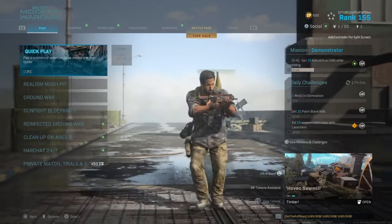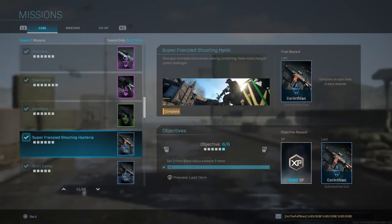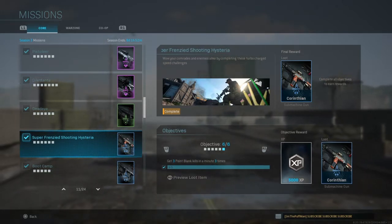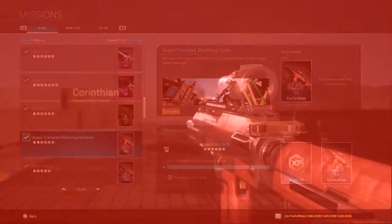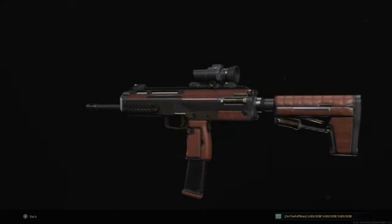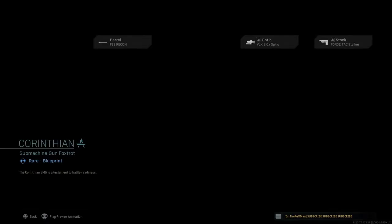Now, let's get ready to rumble. To unlock this rare blueprint, it's in your mission objectives — there are six objectives you've got to complete, and it's under the Super Frenzied Shooting Hysteria. For friends new to the channel or just tuning into the blueprint series, this is where we grab a blueprint we've unlocked, test it out in gameplay, and give it a rating from 1 to 10 to see how it does.